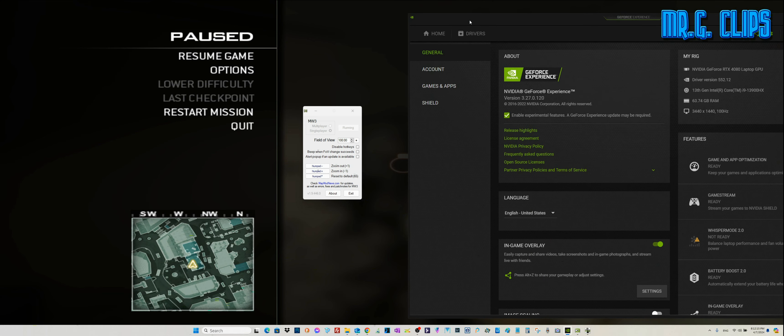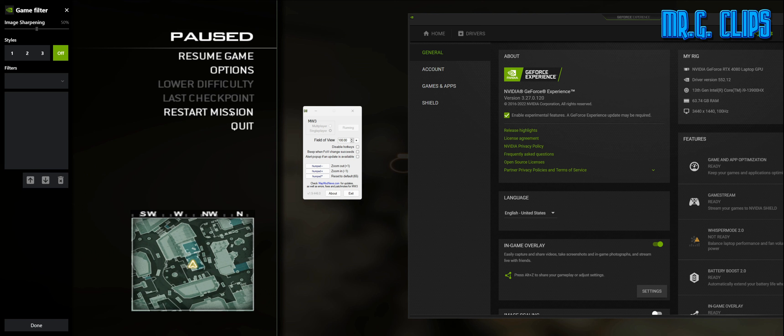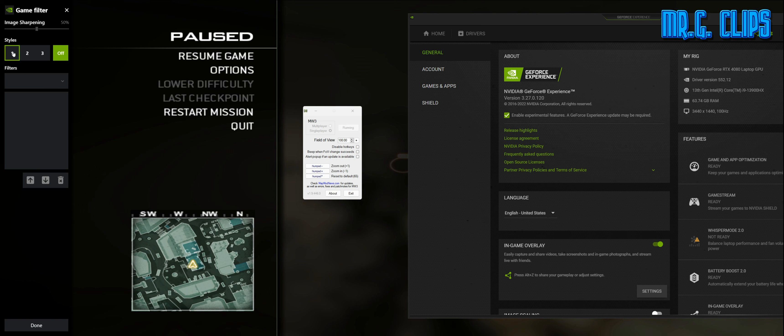The second thing is GeForce Experience. In GeForce Experience we have an option to set up game filters. I turned them off, but these are the filters I applied: color, details, and sharpen. For demonstration I'm going to apply this split screen as well.